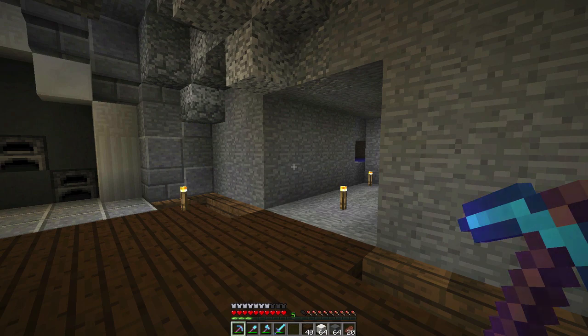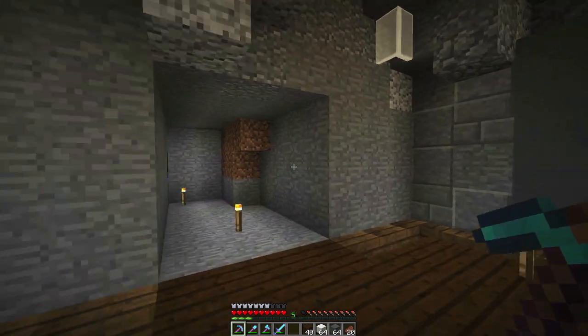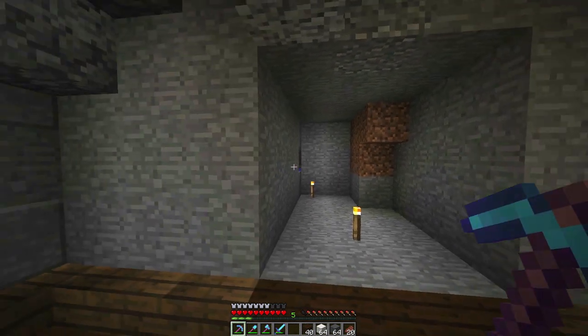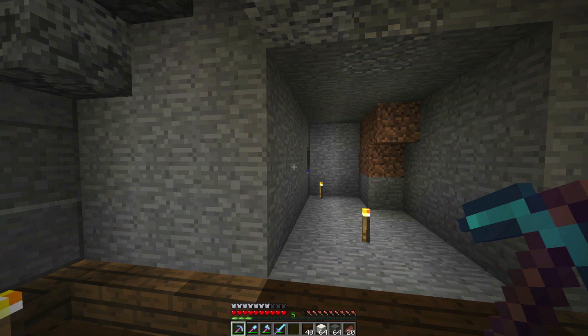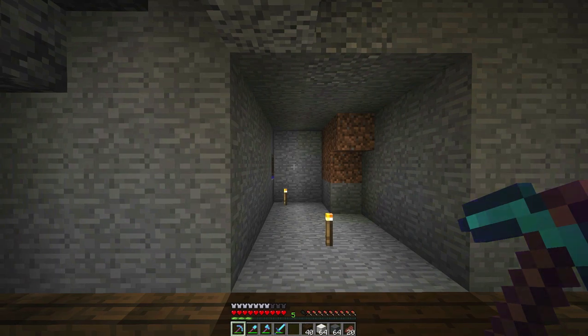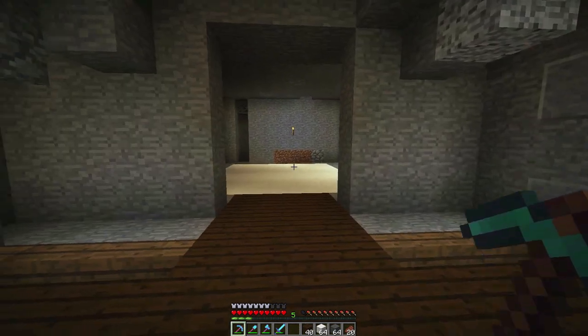I just wanted to run that by you guys — we're going to combine a couple of ideas. It'll be kind of a fishing pole showcase room plus a boat work area, a little workshop for boat building and maintaining. On the far wall will be fishing poles in a display case. I think it'll look really awesome, so definitely let me know if you guys like that design idea.